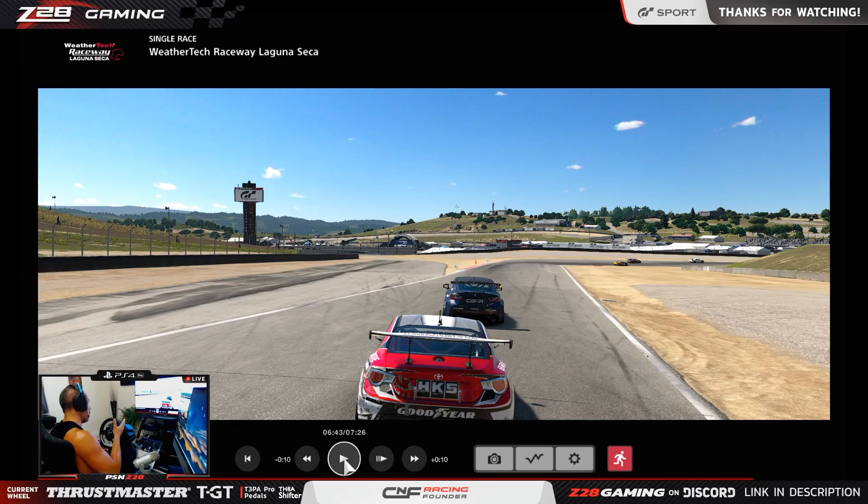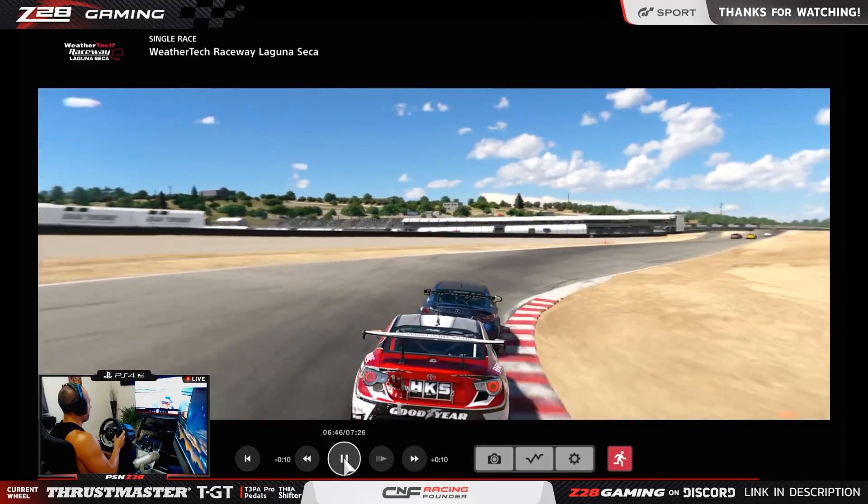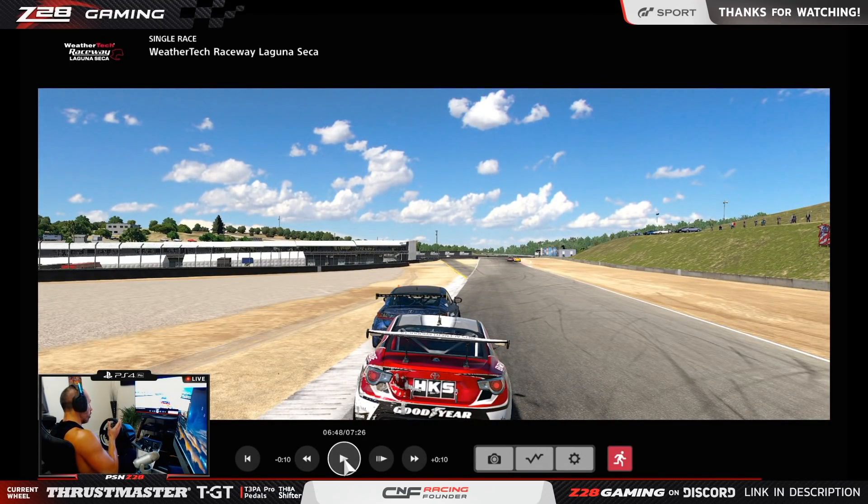This example right here between the 86 and the Lexus is a really good example of what I mean by understanding braking points. Watch this — the Lexus is faster on a straight than the 86, but the 86 can out-brake the Lexus. You're about to see a move from the outside due to out-braking the Lexus. If you just think to yourself, 'Group 4, I always brake at 50 meters,' and you don't adjust per car, that's a problem. You need to think, 'This guy's in a Lexus — I can out-brake him by seven or eight meters and get that edge on the outside.'